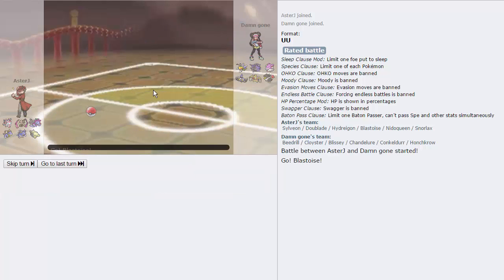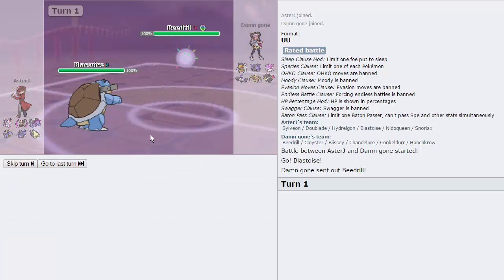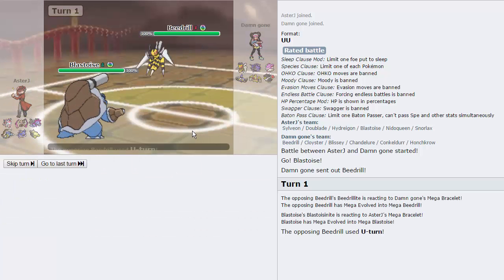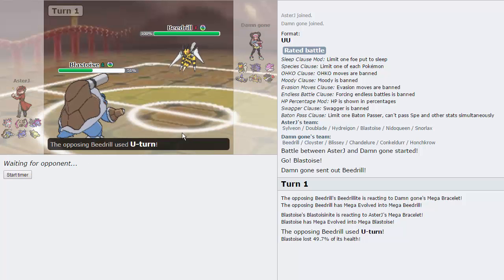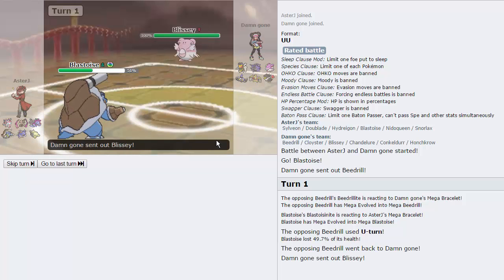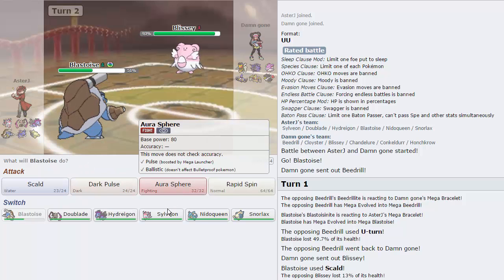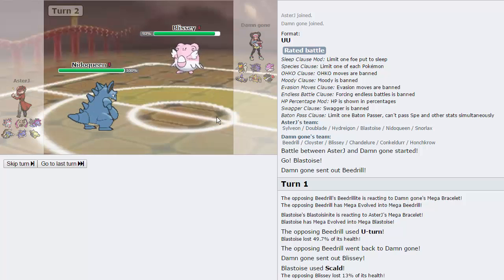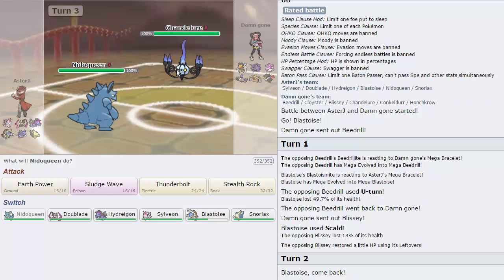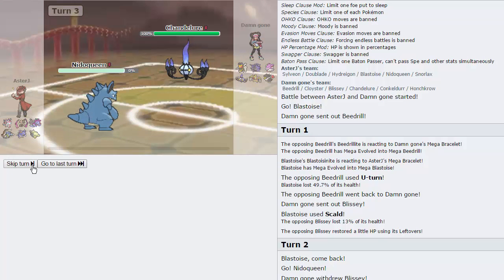We're going to lead Blastoise because it leads off well against Beedrill — it doesn't force him to Protect. I'll throw out a Scald and hope for a Burn as he U-Turns. That does 50% — Beedrill is so strong. I could have gone into Aegislash and quad-resisted it, but I didn't want to give Chandelure a free switch. He goes into Blissey — that's fine. I'm assuming Rocks are going up, so I'm trading Rocks right now with Nidoqueen. He doubles into Chandelure. I throw up Rocks as he goes for Fire Blast — that is Specs, okay, never mind. That's not okay.